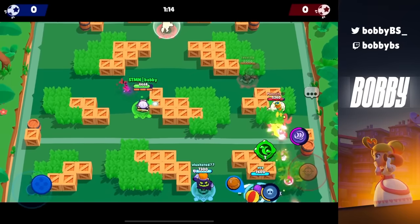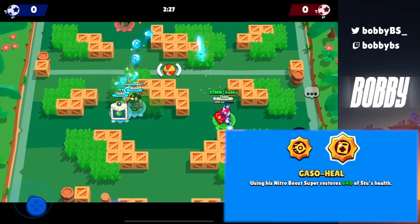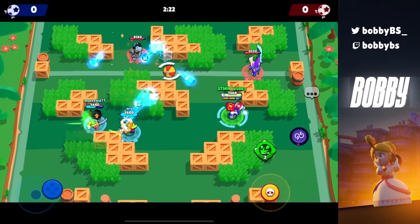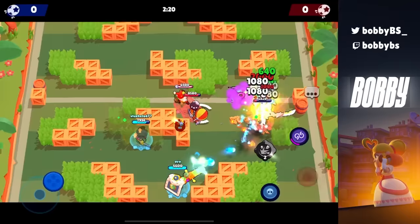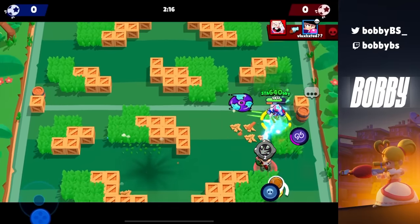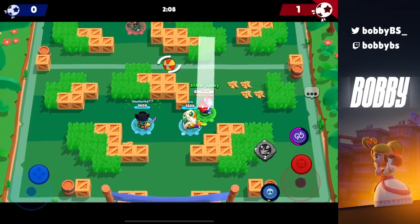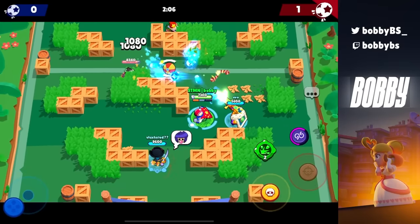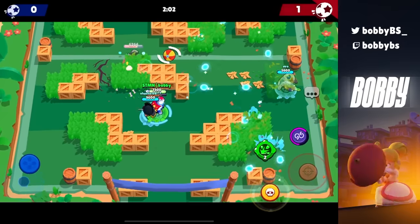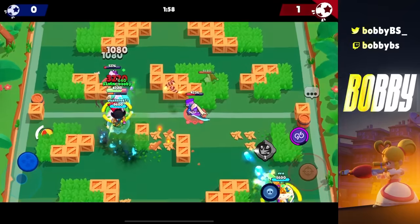Next up we have Stü's Gaso Heal. Again, this star power is insane and can honestly be a lot higher on the list. Every single time Stü dashes, he gains 640 HP. That's really important because every life you're dashing at least three, four, or five times, so this can be 2,000–4,000 healing every life. That's more than enough to change basically every single brawler interaction, and it's just a must-have if you're playing Stü.